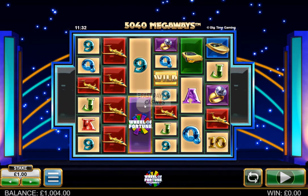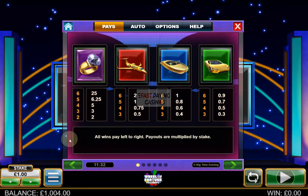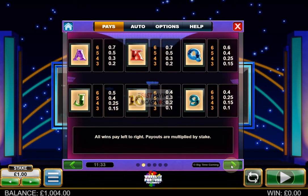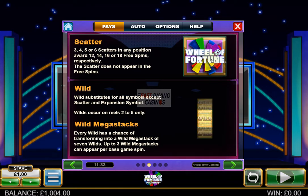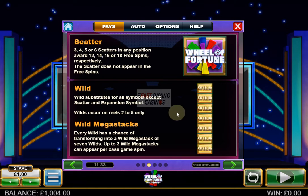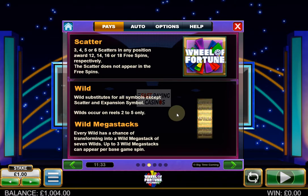Your Wheel of Fortune is your scatter, of which you need 3 or more for the feature. The purple symbol pays 25x your bet as per Big Time Gaming tradition, 0.9x for the green, and card values range from 0.7 down to 0.4. The scatter triggers free spins for landing 3 to 6 of them, and the wild can randomly expand on a maximum of 3 reels.